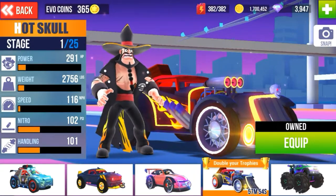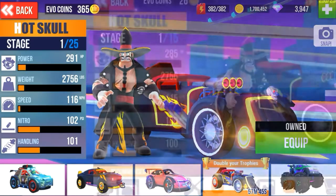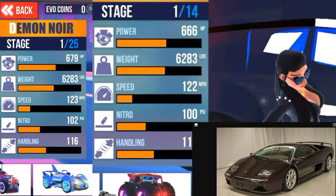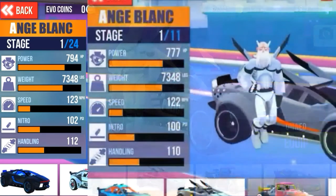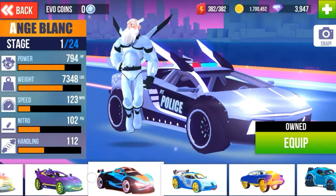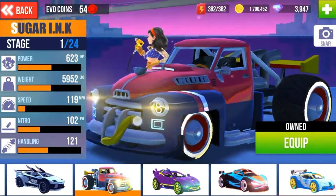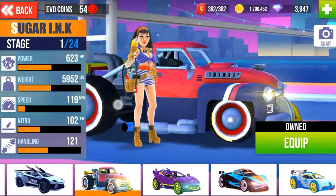Time to do the spatula cars. Let's see what's up with these spatula cars. Spatula number one is Hot Skull. Spatula number two is Demon Noir. Spatula number three is On Block, and spatula number four is Sugar Ink. She's the only one that doesn't really look like she should be a spatula.